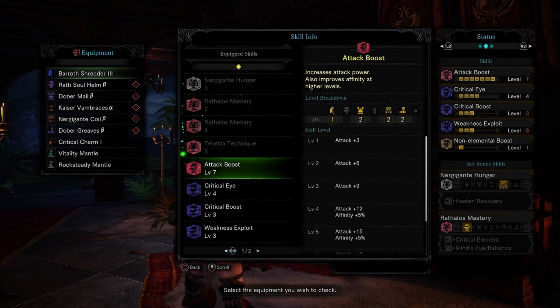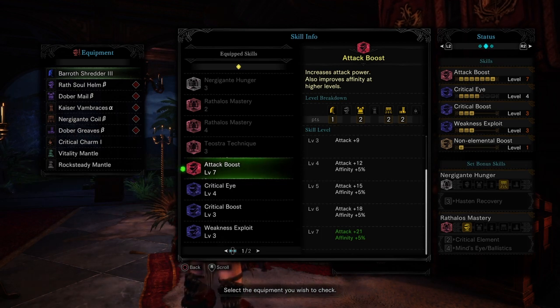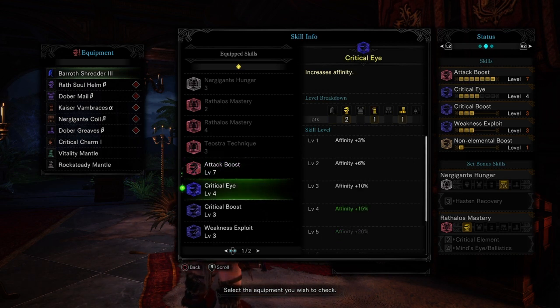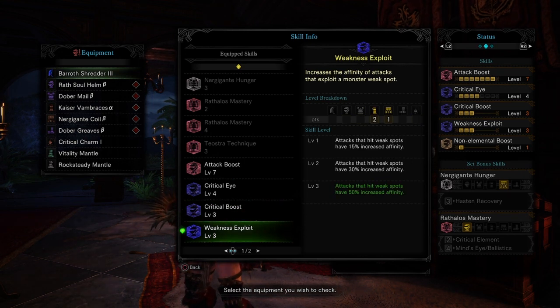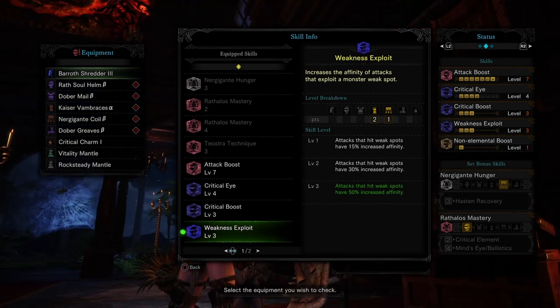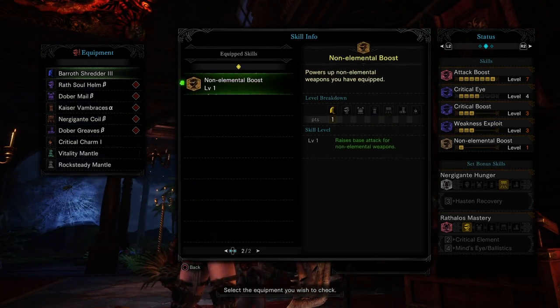Let me show you guys here so you can see what all those skills do. Attack Boost level 7 grants us a true raw attack of plus 21 and an affinity boost of 5%. We have Critical Eye level 4 that increases our affinity by 15%, Critical Boost level 3 that increases the damage dealt by critical hits by 40%, Weakness Exploit level 3 that increases affinity by 50% when hitting weak spots of the monster, and No Elemental Boost that raises the base attack for non-elemental weapons.